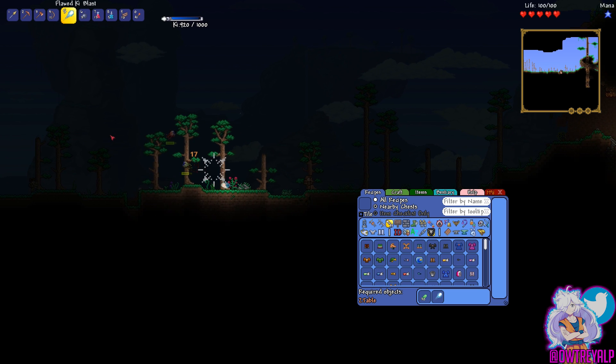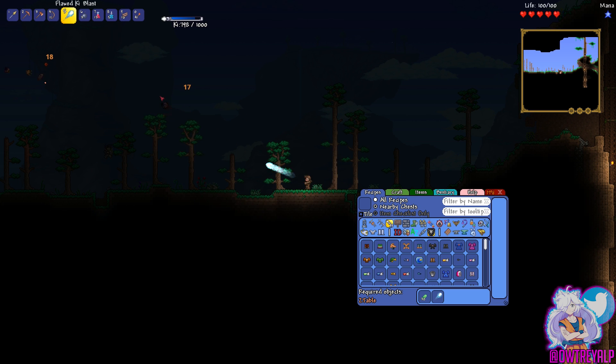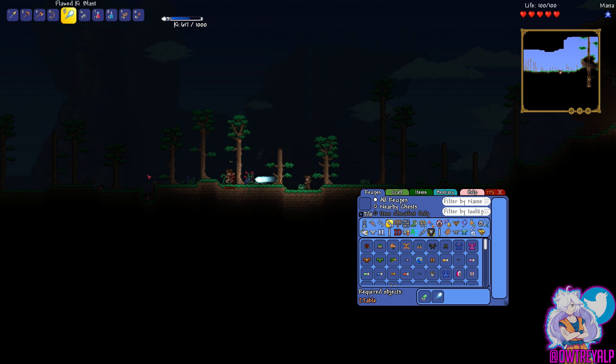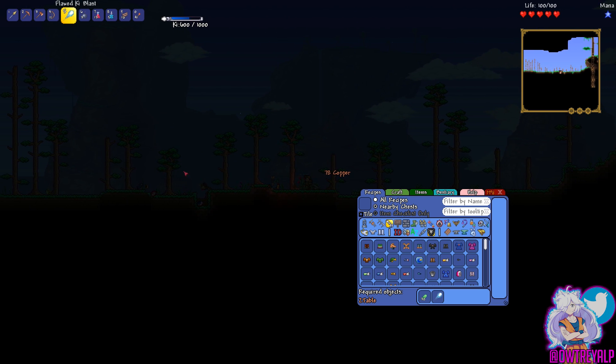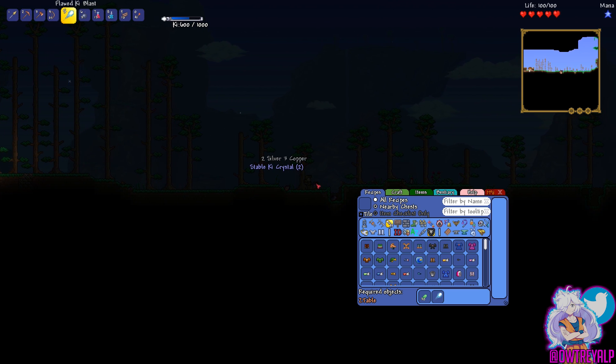I see demons! Go away, demons! One second, I have to kill the demons. Demons are upon me. I need to kill these guys because I need more Key Shards. Kill more! Slay and destroy them all. There we go, freaking easy.